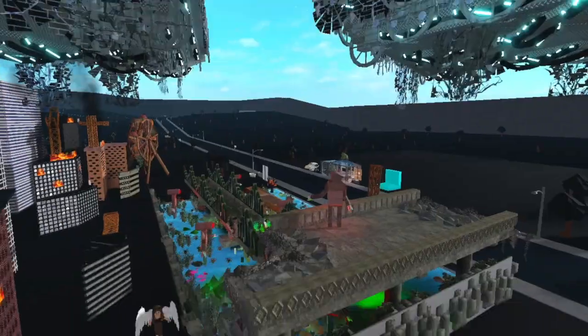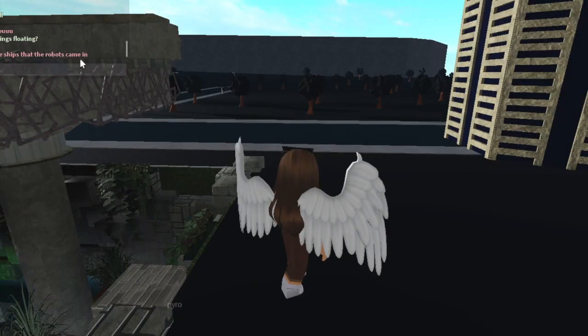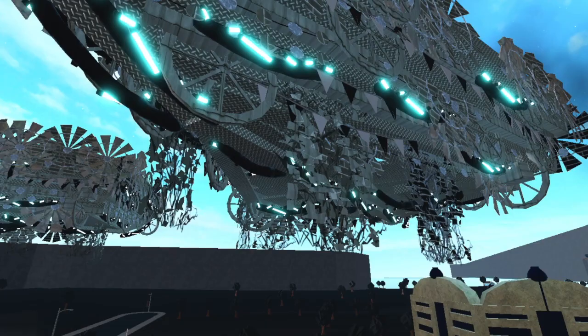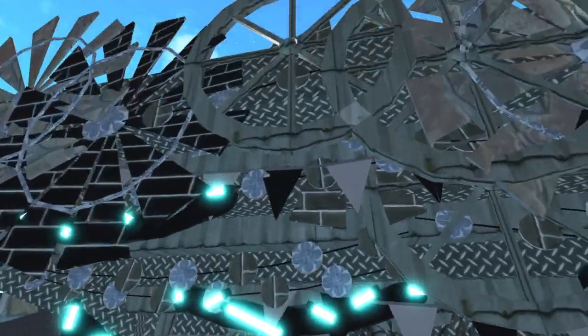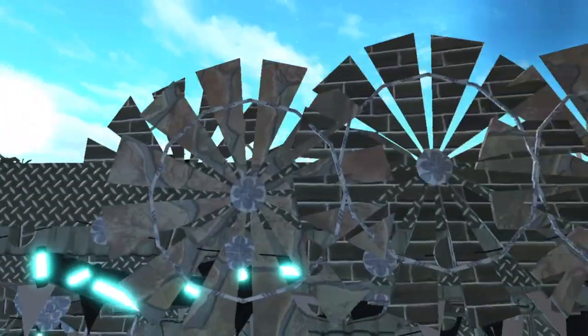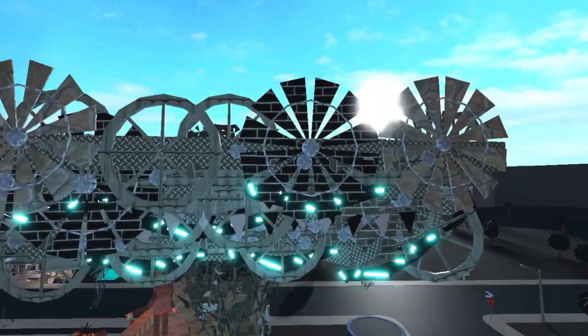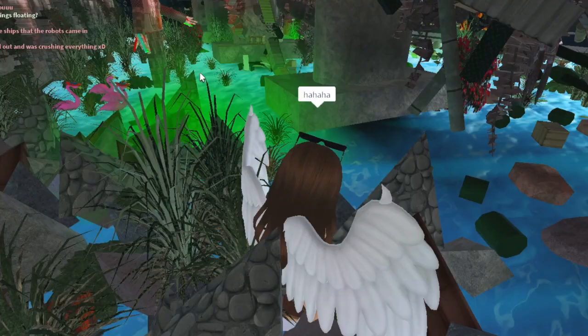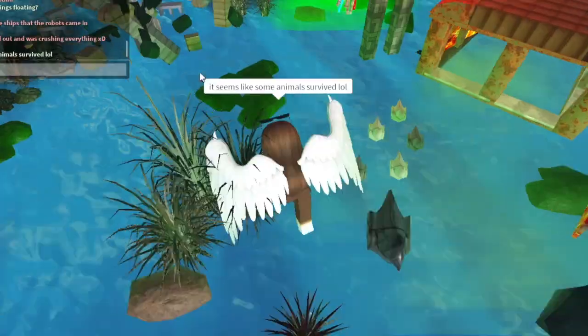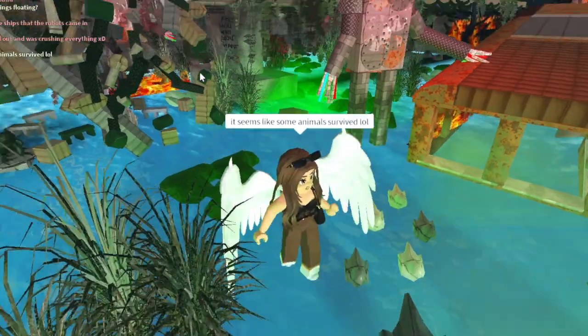I'm going to guess these floating things are ships — and I was right! Those are the ships that the robots came in. Look at that — we've got little banners being used, neon lights, a bunch of wheels, and windmill pieces. That's so cool. They jumped out and were crushing everything!